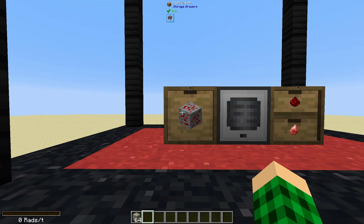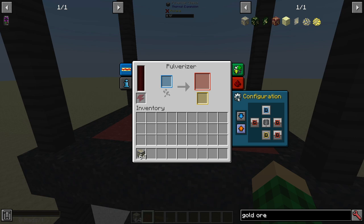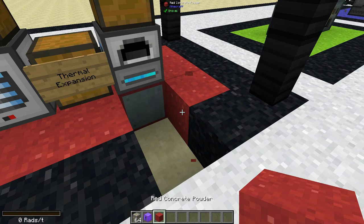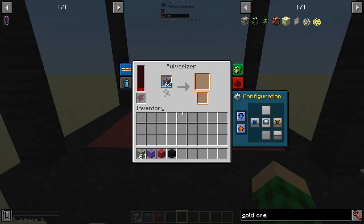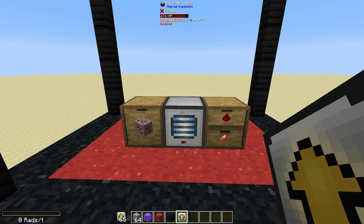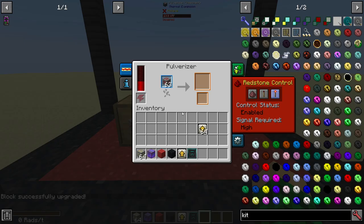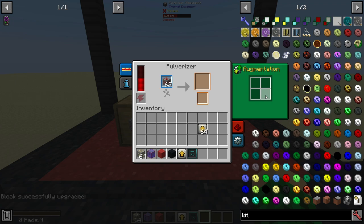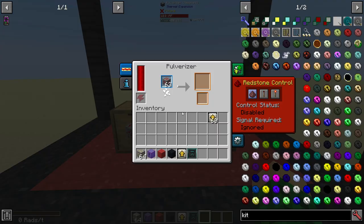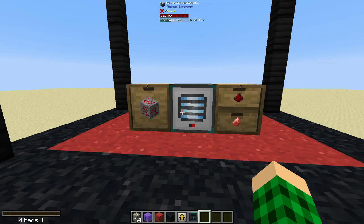Now for special processing: redstone gets pulverized into redstone dust and cinnabar. Set auto output on the right. You'll need to stop and add augments — specifically the Auxiliary Sieve augment. I'd suggest upgrading the pulverizer to the Resonant tier so you can slot in four augments, which increase the chance of the secondary product, cinnabar, when processing redstone. With that set to ignored, it starts processing and generating cinnabar — you can see the stack growing.